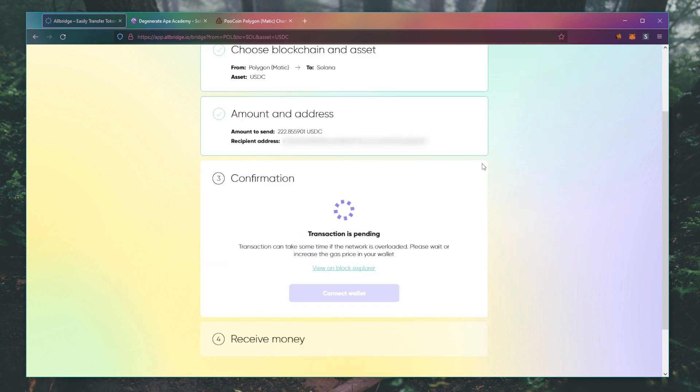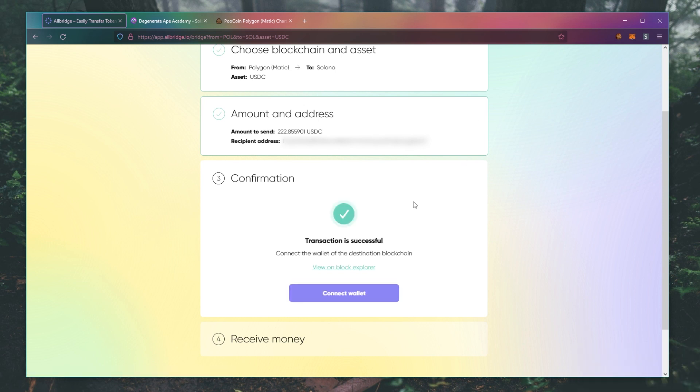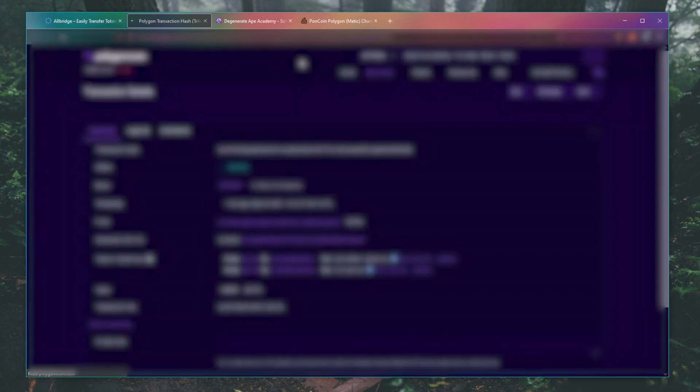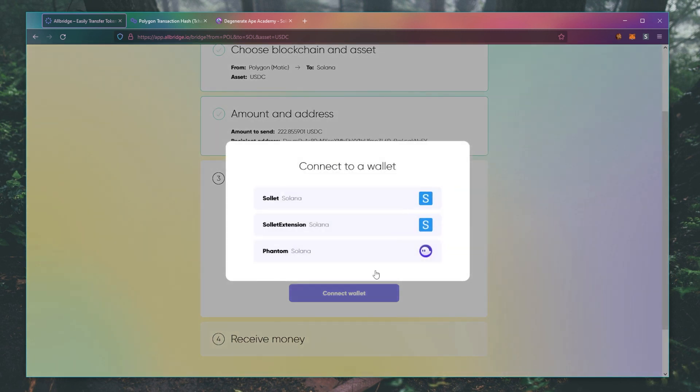Now the transaction is pending. It can take some time depending on the network. Looks like I'm getting a confirmation here, so now you just got to wait. Transaction successful. Go ahead and click on View on Block Explorer, copy this transaction hash, and then if you have your Solana wallet on the same browser, go ahead and click Connect Wallet. I have my Phantom wallet on a different browser, so I'm going to switch over to that.